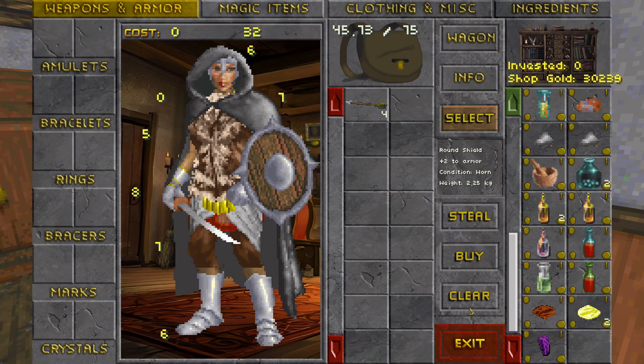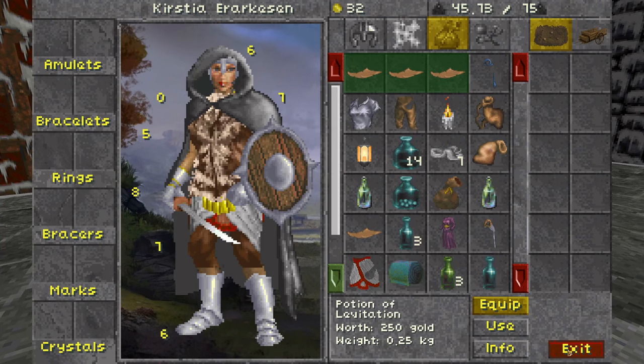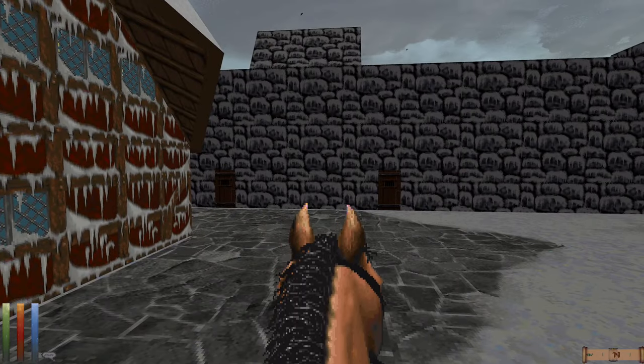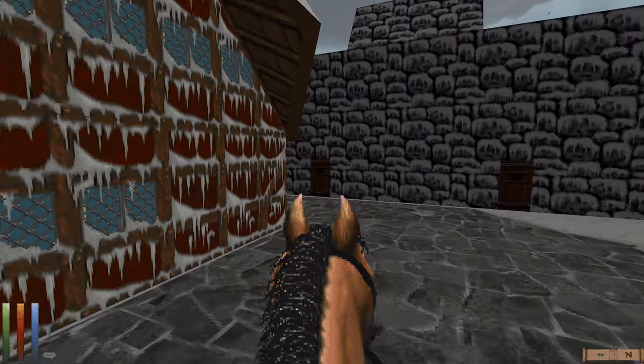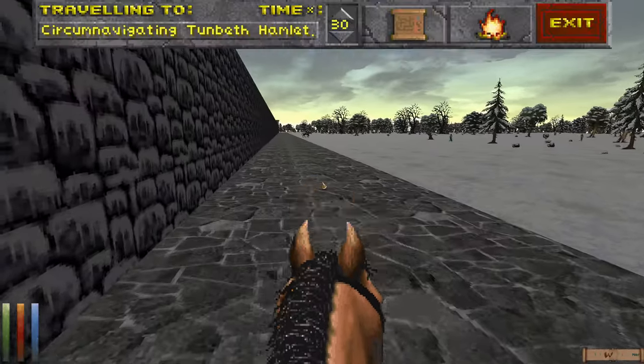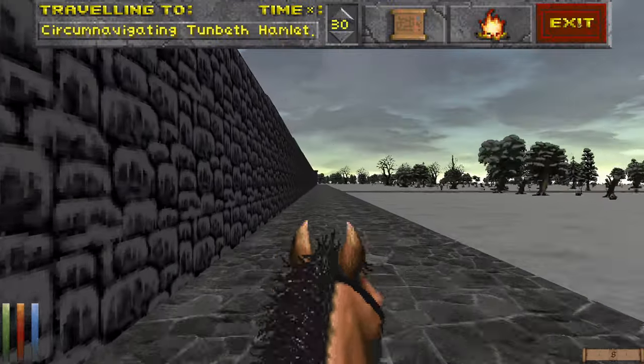We're down to 32 gold pieces, but we have assurance — we have a few more potions of healing and three potions of free action. Let's go ahead and head back to the dungeon.